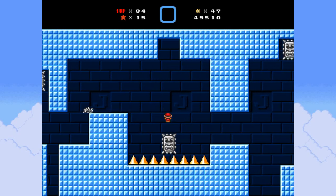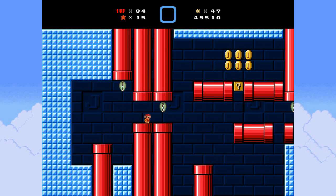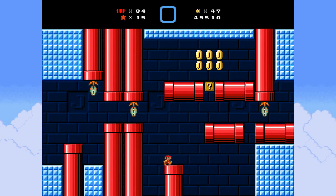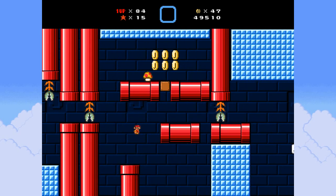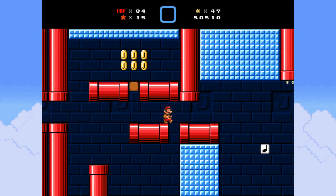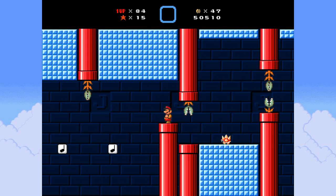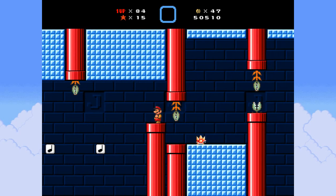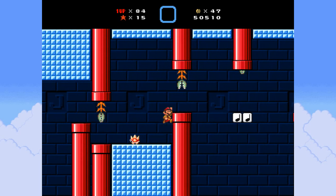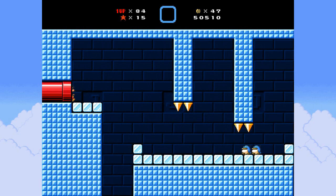That's kind of risky but it works. Now let's try and get this mushroom - okay, so we at least have a power-up. Duck jumps. Wait for that to pass. Okay we're in.